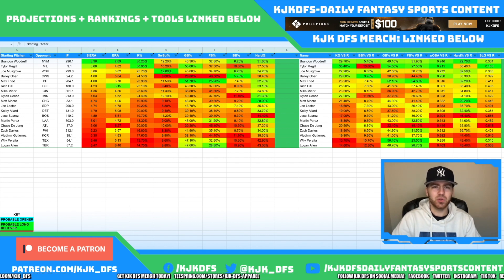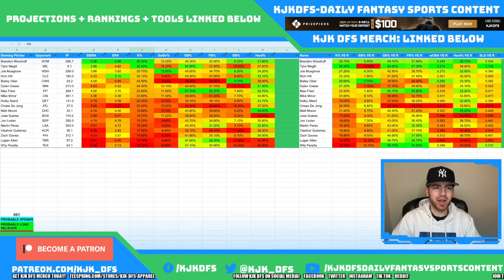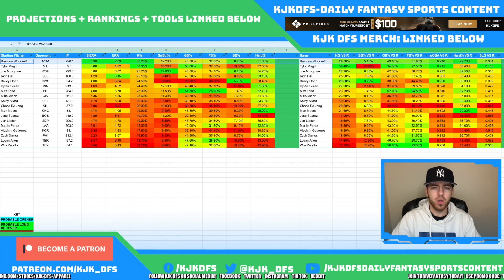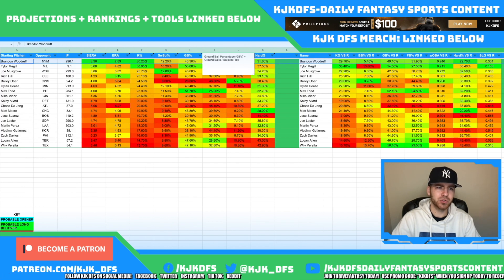Let's start breaking down this slate. As always, I like to sort my sheet by K-Rate — it's fantasy sports and we get points for strikeouts. Brandon Woodruff comes in with a 30.2% K-Rate overall, 29.7% against righties, and 30.6% against lefties. His ground ball and fly ball stuff is very good across the board against both sides of the plate.